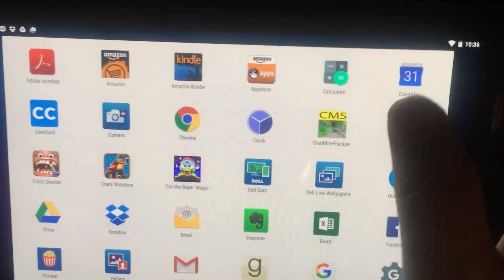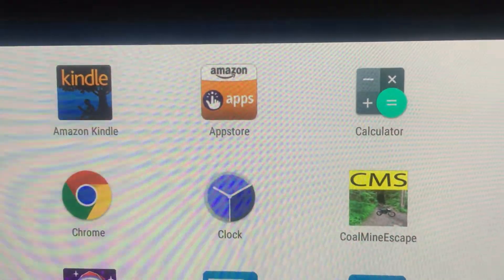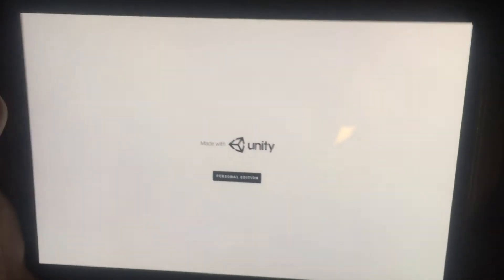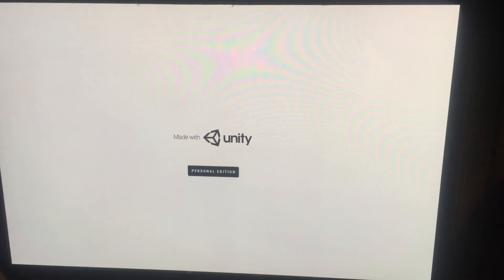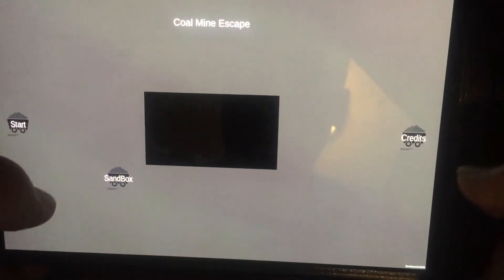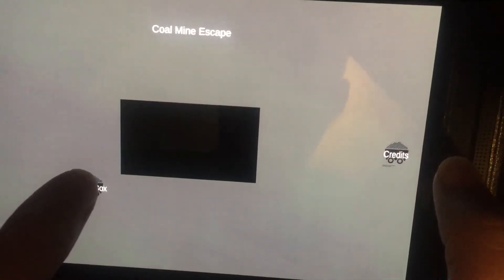All right, hello everyone, Ryan Strong here. I'm going to show you my coal mine escape — still have to change that icon but it still works. I'm unfortunately going to show you this on the device without any help like I had last week, so I'm having to hold it down pretty low below my desk between my legs because it's just the only way I can do it.